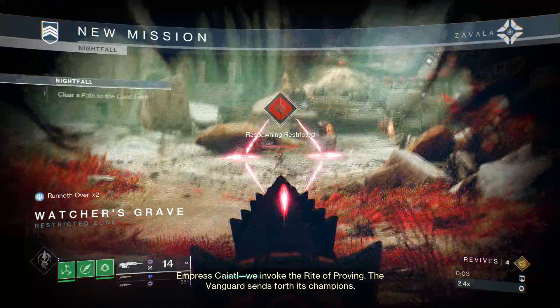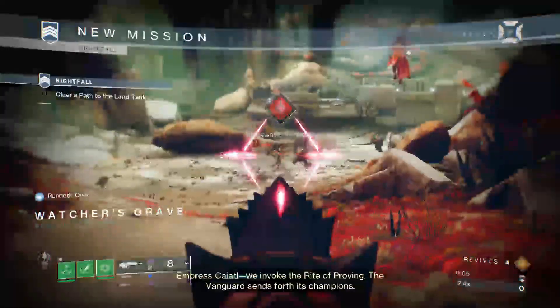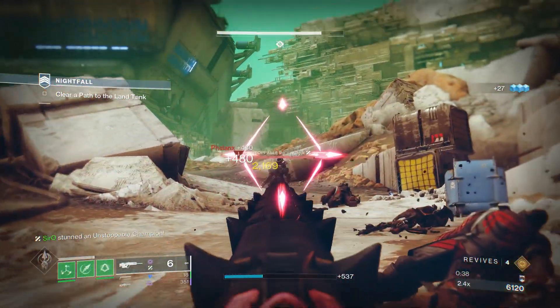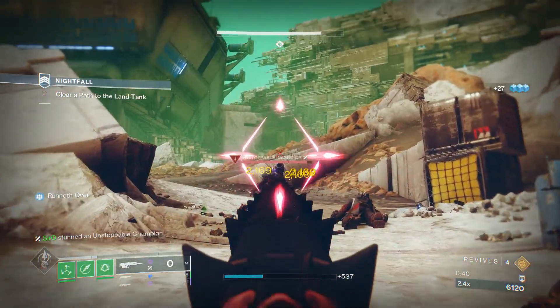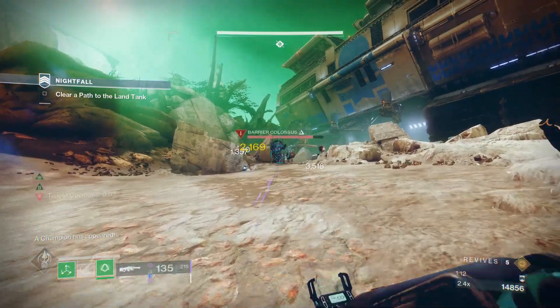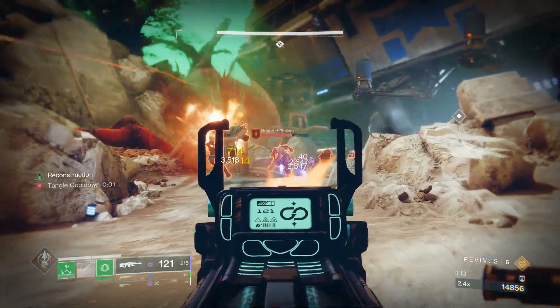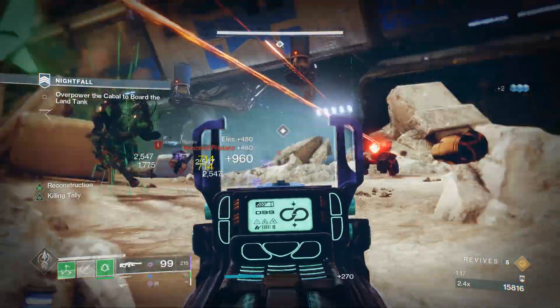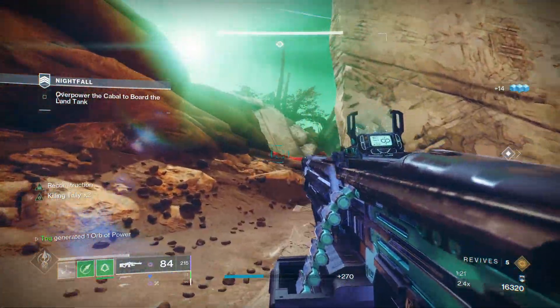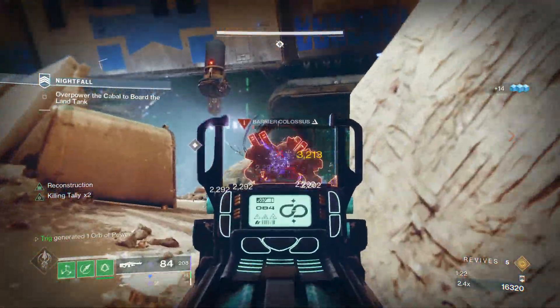We have this opening area — it's just a bunch of ads. There's not much to do around here. There are two champions to deal with: one unstoppable, one barrier. Just mow through all the ads, kill the unstoppable, kill the barrier. Things to watch out for in this Nightfall are Scorpius turrets, and there are five in the starting area. Here are two right here, so I'm gonna kill a champion and show you both the Scorpius turrets you need to deal with while handling this champion.